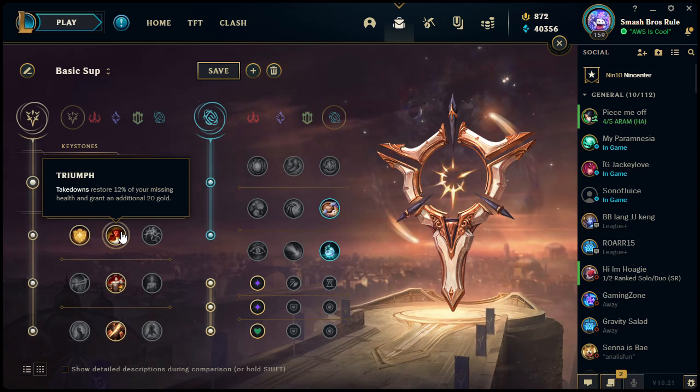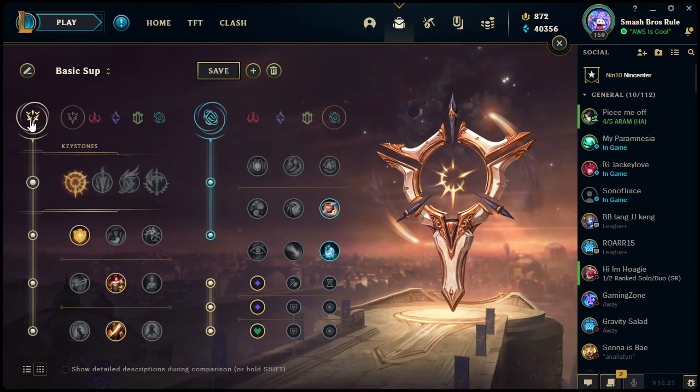12% doesn't seem like a lot, but later in the game it can really help keep you alive in dire situations. And 20 gold seems like nothing, but if you get three quick takedowns that's a bonus 60 gold you wouldn't have otherwise — maybe enough to reach the next tier for an item rather than grabbing smaller components. It's a very good one to take generally when running the Precision tree.